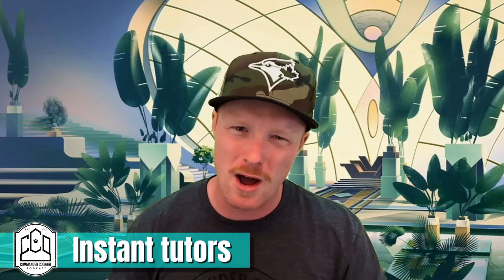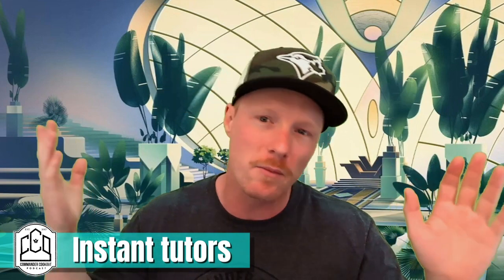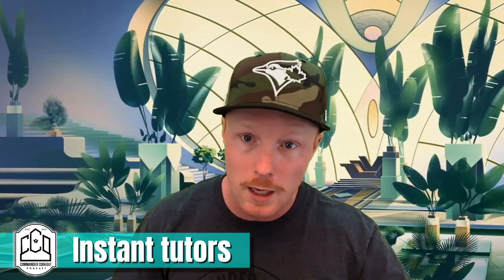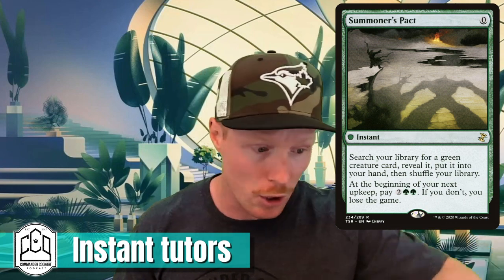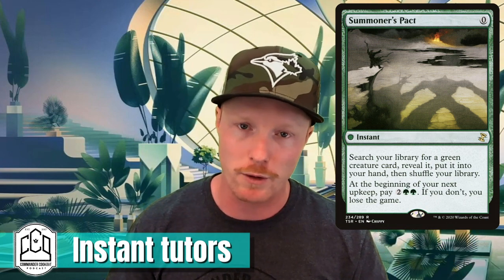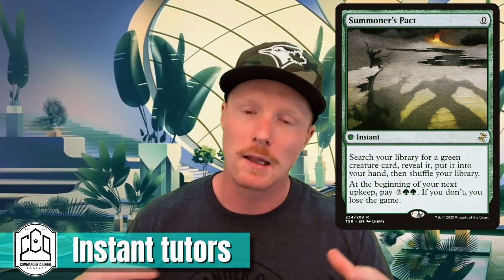My number one favorite instant speed tutor is not what you think it's going to be. It's not Muddle the Mixture — I didn't include that with the transmute cards because everybody knows what it is — and it's not Vampiric Tutor because everybody knows that one too. This one is actually Summoner's Pact. It costs zero, but next turn you have to pay green green two or else you lose the game — one of those 'pact, lose the game' cards.